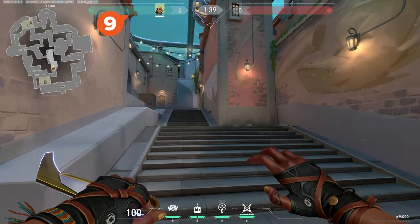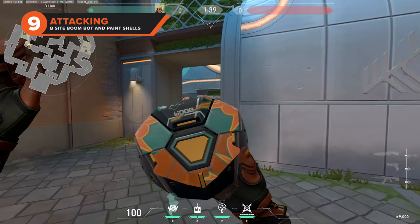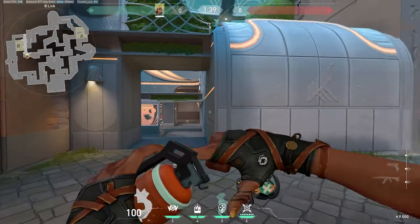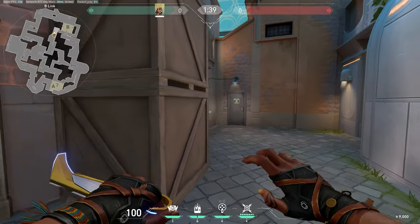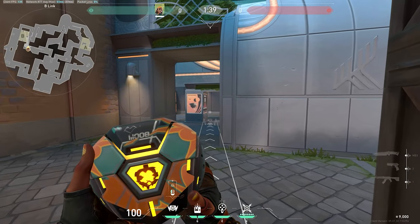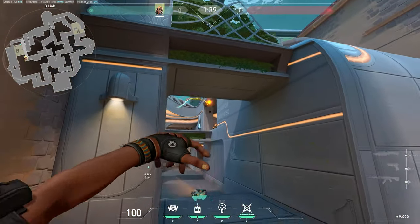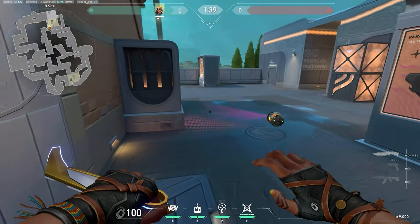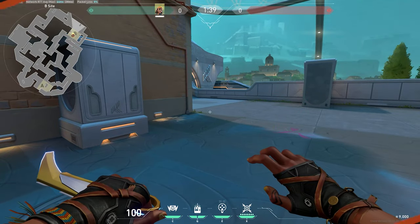Now over to B site, and we have some more awesome boom bot and paint shell lineups to help you when attacking. The first lineup will utilize both from the bottom of B link. Stand on the far side of the two brown boxes by the entryway to B site from B link. Place your boom bot indicator on the right side of the entryway and on the left side of the pillar below the B heaven balcony. You then want to move left and throw your paint shells into B heaven. The boom bot will scout out the whole of B site, except for B hall and B tunnel, so be careful of these areas before you push.